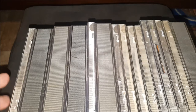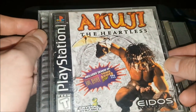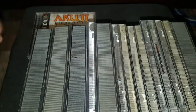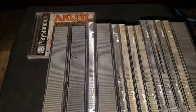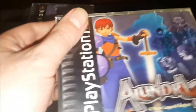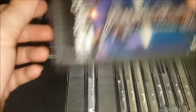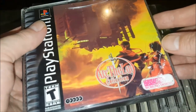Now here are the black label games in alphabetical order. First we have Akuji the Heartless — fairly fun game. Then we've got the first Alundra, complete and in really good shape with the map, which is super cool. It's always hard to find games with the manual and map. I got Alundra in a really cool bundle. Alundra 2 is not in the greatest condition and doesn't have a manual.